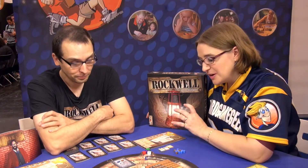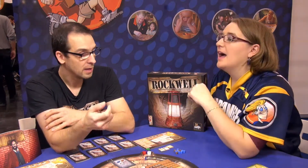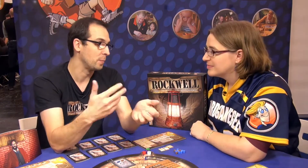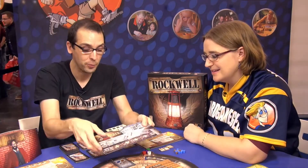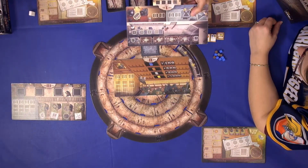Who decides who gets to control the VPs? We all have two VPs, and at the start of the turn we do a secret bid using cubes and money. The highest bid places their VP first, the second bid goes second. You only have three spots for your VP: one on the first operation board, three on the market board, and four on the upgrade board. So there's always a race for the best VP spots.